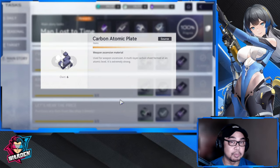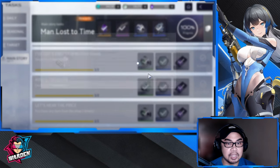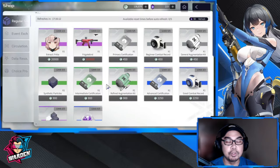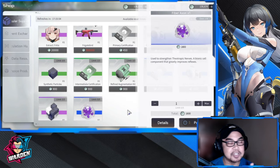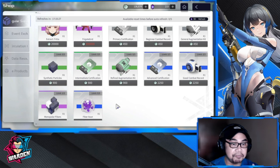These are very rare resources especially if you're starting out. Now let's go straight to the shop because that's where we'll spend most of our time. This is basically your shop guide so that you won't fall behind. The best item to buy daily is your Fiber Axon — it's part of your Neuronics materials and is available daily. The Monopolar Fibers, certification, and synthetic particles usually appear at random.